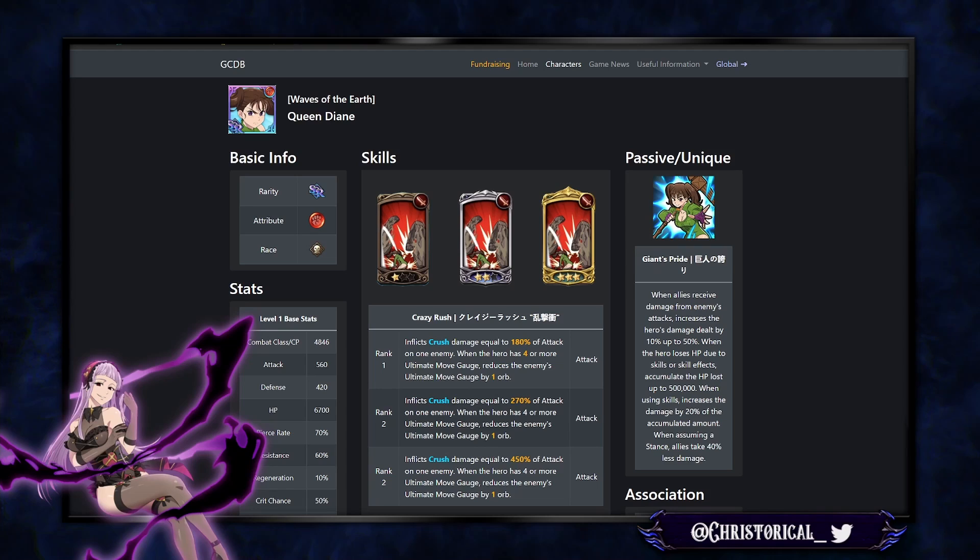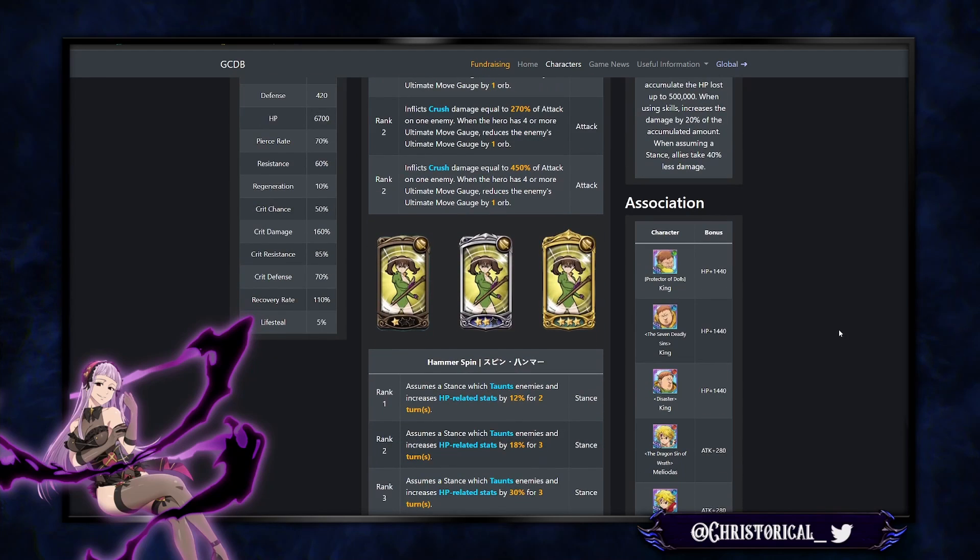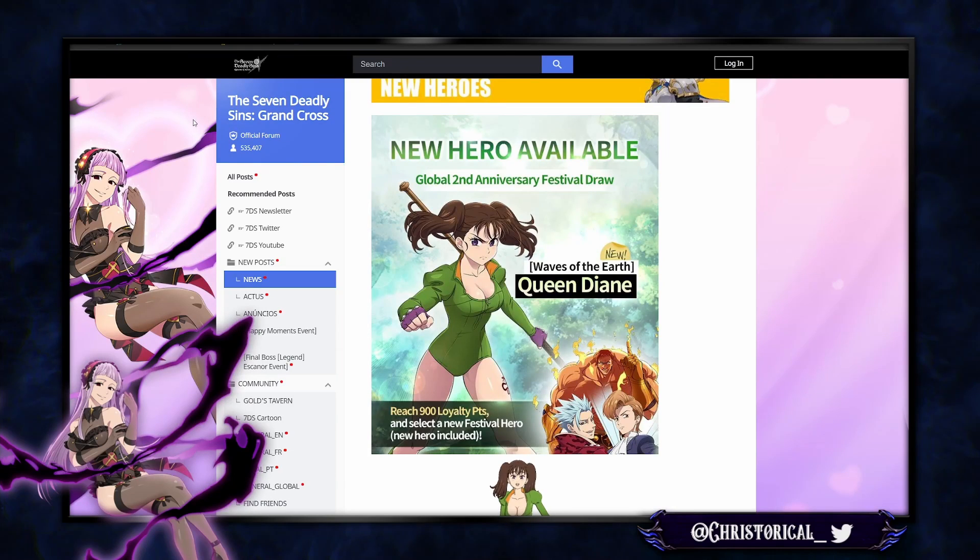Her passive, Giant's Pride: when allies receive damage from enemies' attacks, increase the hero's damage dealt by 10%, up to 50%. When the hero loses HP due to skills or effects, it accumulates the HP loss up to 500k — she's keeping track of the amount lost. When using skills, increase damage by 20% of the accumulated amount. And when assuming a stance, allies take 40% less damage. So you want to stance up as much as possible — a lot's going on with hammer and spin.